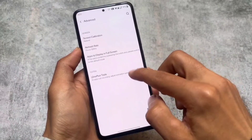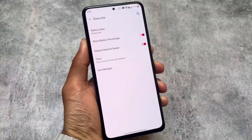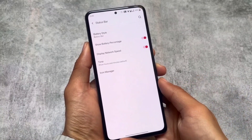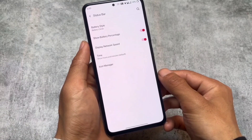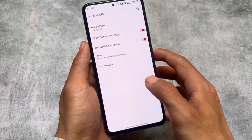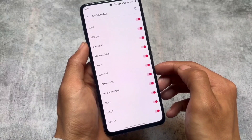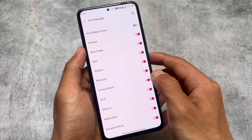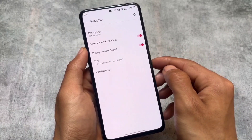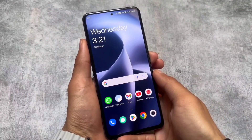There's also an option for screen calibration if you want to adjust screen colors, refresh rate options, and some extra settings. We also have status bar options — useful things like battery style, battery percentage, and a network traffic speed indicator which you can enable. One more thing: the VoLTE and VoWiFi icon is also present. Let me show you the icon manager — the VoLTE icon looks quite cool and impressive compared to some custom ROMs where it doesn't look good.